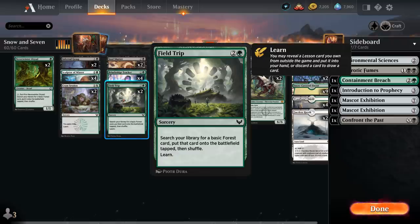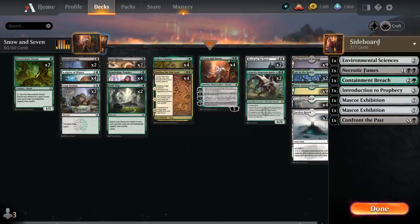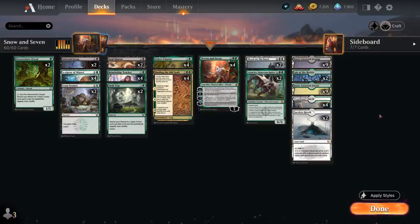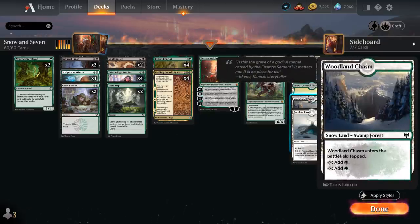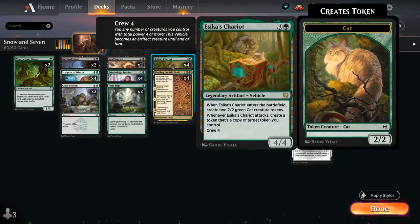We have 2 copies of Field Trip to ramp, searching up a basic forest tapped while also letting us learn — giving us 4 total ways in the main deck to grab sideboard lessons. The full playset of Binding the Old Gods provides more interaction: destroying target non-land permanent on the first chapter, searching up a forest on the second chapter (not just basic, so we can get Woodland Chasm for black mana fixing), and on the final chapter our creatures gain deathtouch — maybe letting our cat tokens attack past larger creatures.